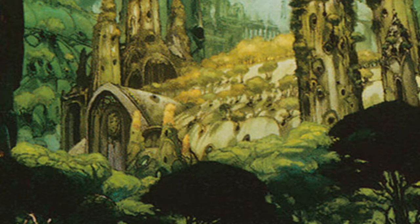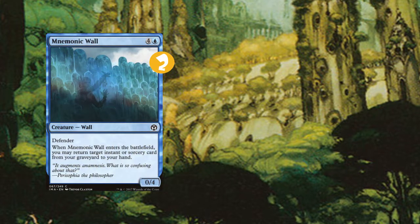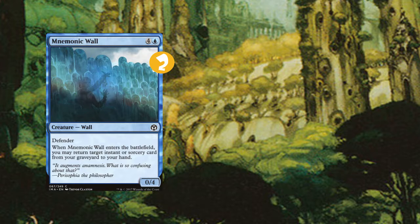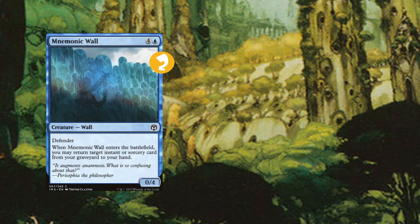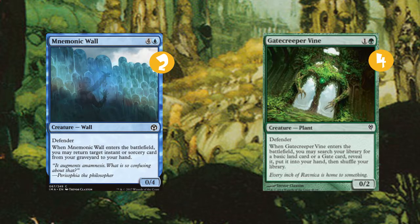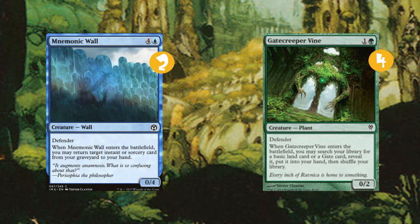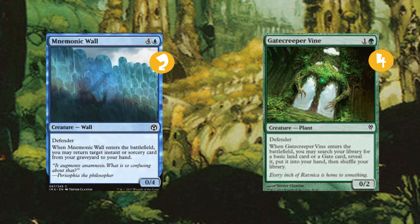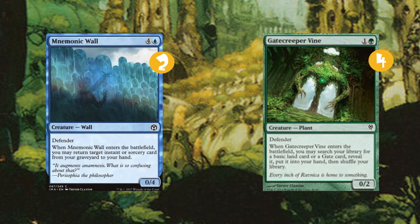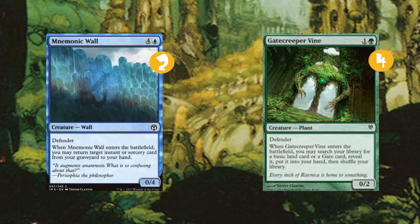We have some good walls that have utility for us. We have Mnemonic Wall, 2 of. We're not playing that many instants and sorceries, so Mnemonic Wall is just okay. We're not playing Ghostly Flicker with it or anything like that. We're also playing Gate Creeper Vine, which allows us to search for a basic forest, basic island, or a Simic Guildgate — technically a dual land. So we can choose what land we're playing next, and it feeds more mana into Battlements and Axbane Guardian.